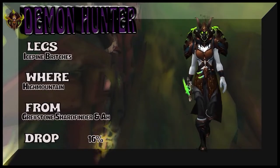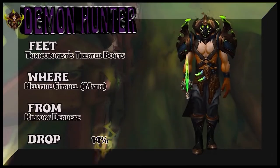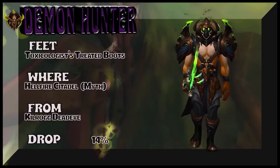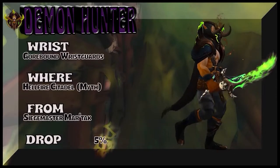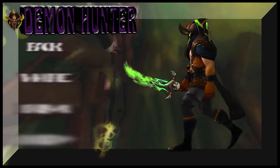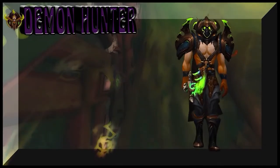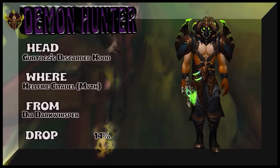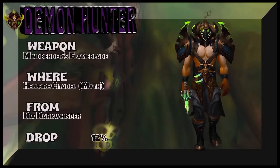The boots are part of the same tier set as the shoulders. The helm looks really cool — Hellfire Citadel mythic. The wrists are also from Hellfire Citadel mythic; Siegemaster Martak is the boss, 5% drop rate for the Gorebound Ristguards. The cloak is Alliance only — Order of Embers equipment cache — but there are lookalikes for Horde, so check WoWhead. The headpiece is Gertog's Discarded Hood from Hellfire Citadel mythic, Dark Whisper is the boss. The weapon, one of my favorites, is Mindbender's Flameblade from Hellfire Citadel mythic.